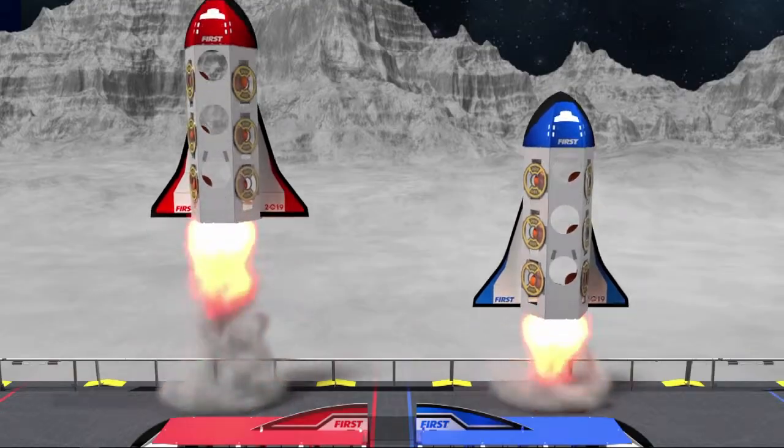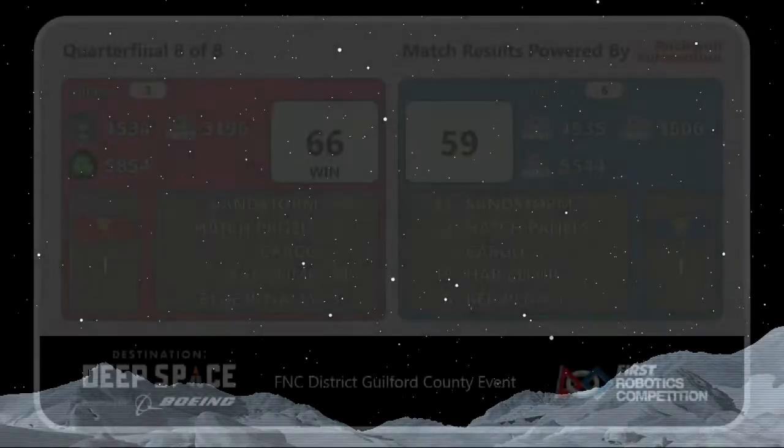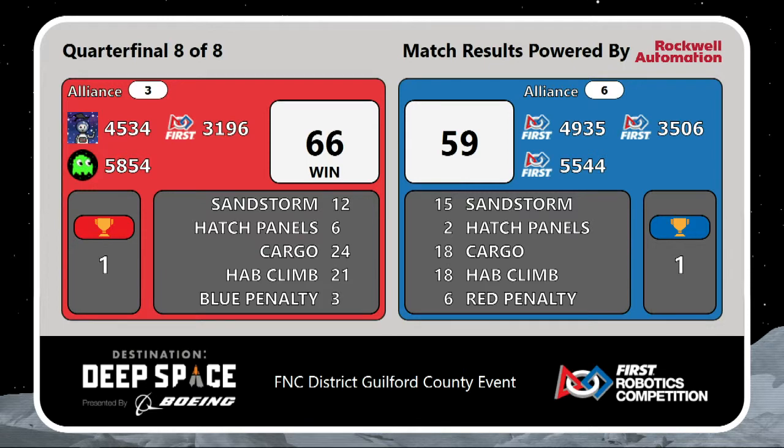Score is a win! And the Red Alliance takes victory with a score of 66 points. This will score them their first win and means we'll have a tiebreaker match.